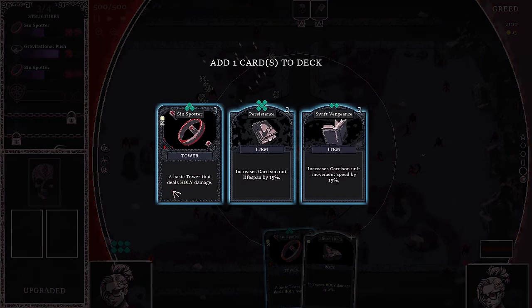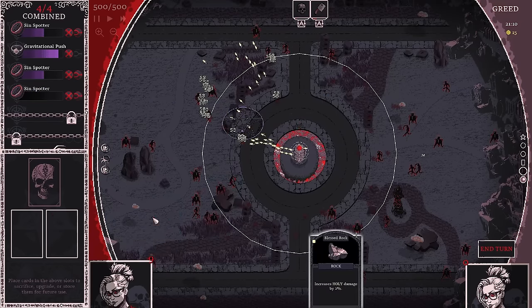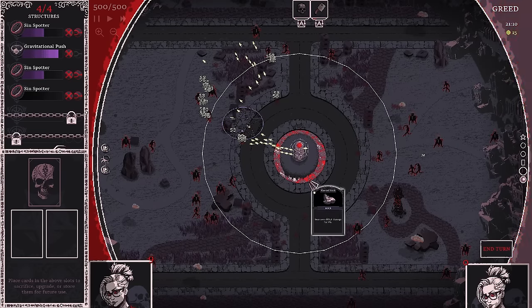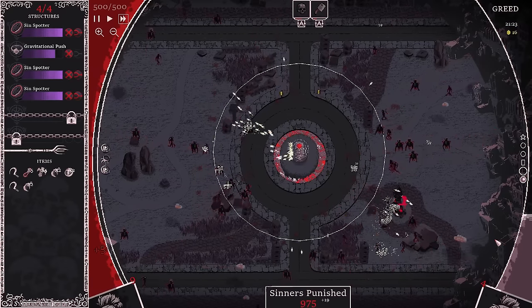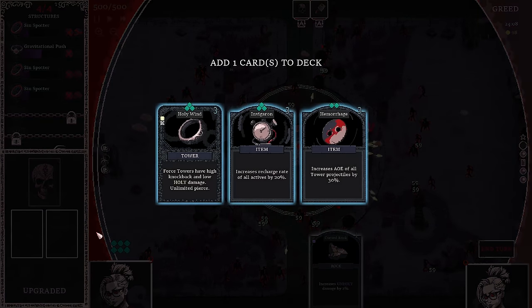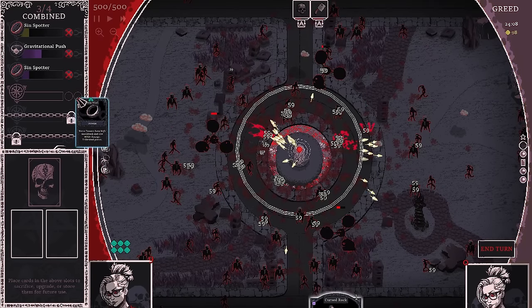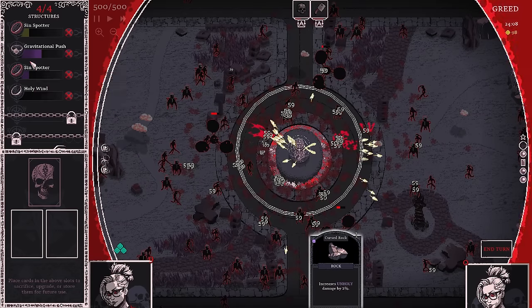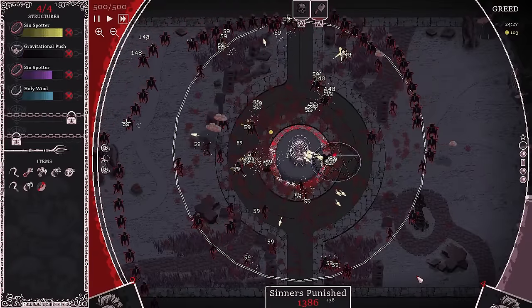Yes — oh, fantastic! The dream — there we go. We already got a purple. We got three purple Sin Spotters, and just the icing on the cake: the one rock we have is a holy damage rock. This is such a good run — my damage has increased so much. We have Holy Wind: 'Force towers have high knockback and low holy damage, unlimited pierce.' Does the gravitational push tower do holy damage? I don't even know what unlimited pierce means, but it is a tower — I think we'll use it. We'll combine one of these Sin Spotters to max it out and we got Holy Wind as well. We're building into one specific type of tower.